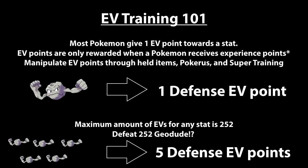You can always view the points you're gaining through the super training bottom screen, the little bar on the right side of the screen — that way you know how many EV points you have or if you're getting close to maxing out.